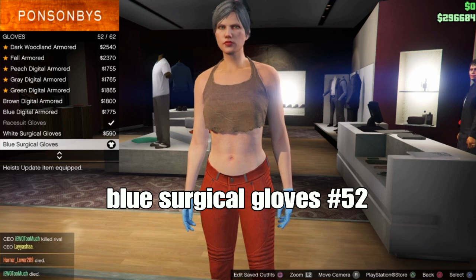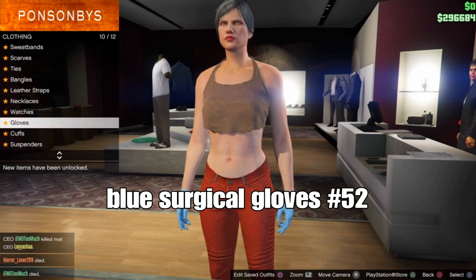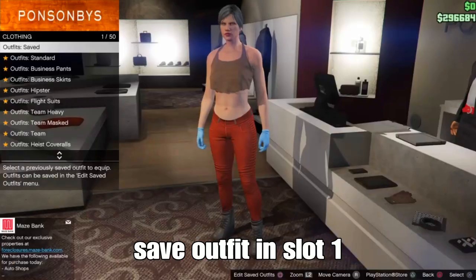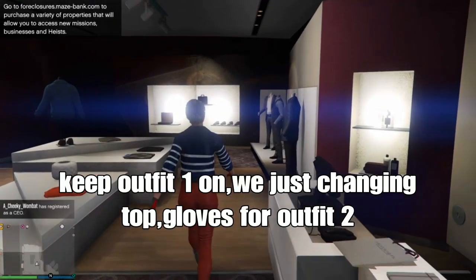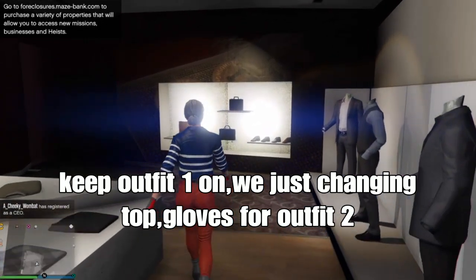From here, save your outfit in slot one. Once you've got that done, keep outfit one. Now we just change the top and the gloves for outfit two — everything else, the pants and shoes, stays the same.